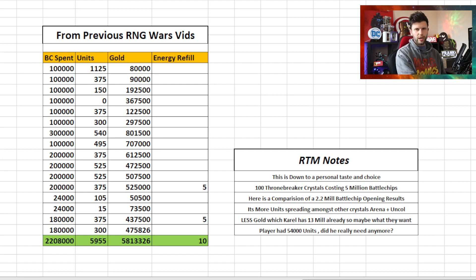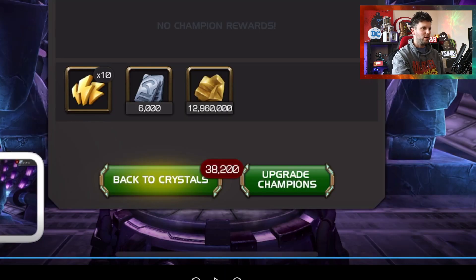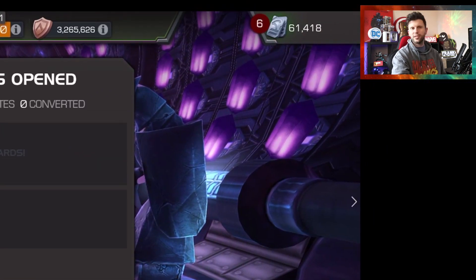My general advice: if you've got 500k battle chips, do arena crystals; if you've got 500k up to about 5 million, do uncollected; if you've got 5 million plus, do Throne Breaker. But it depends what you want. If I'm looking to get units, I'd be more inclined to spread them across uncollected and arena crystals in smaller amounts — always mixing it up, because you don't know what RNG will give you. Carol may be looking at this going: 'I really need gold more than units,' especially with 61,000 units already on hand.